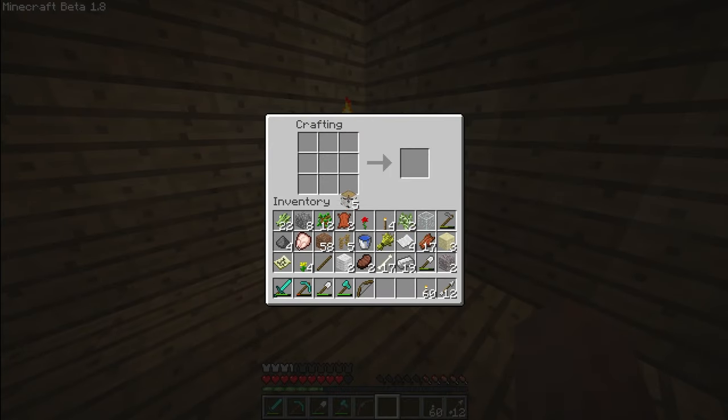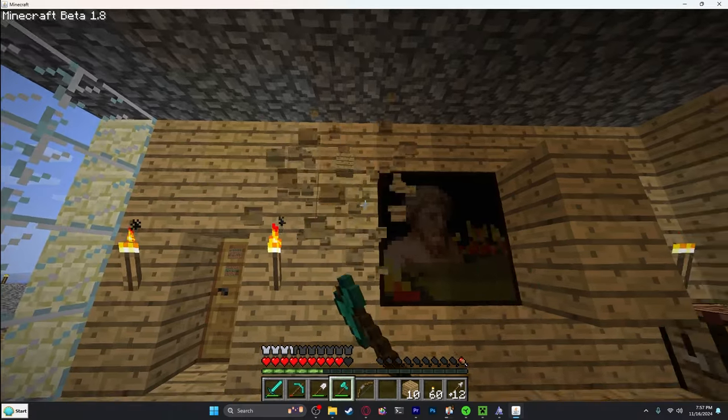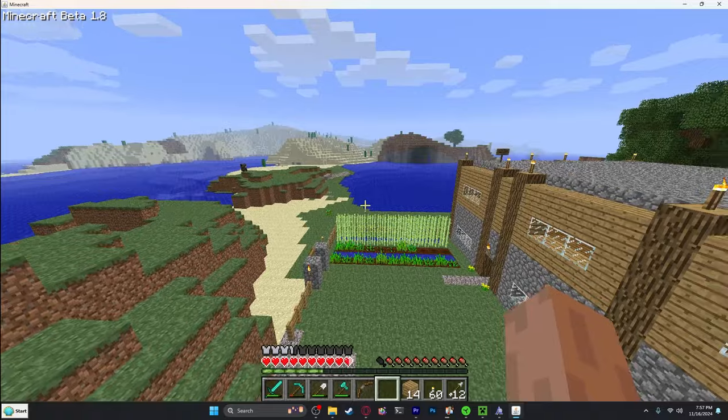I want to make a painting, so we need to make some sticks. I think this is how you make a painting - have they added paintings to the game yet? I think I need to do it with wool. There we go - painting! Damn it dude, that took way too long. I'm at not a lot of hunger points - but it's coming along.